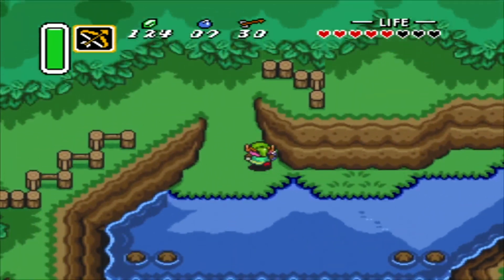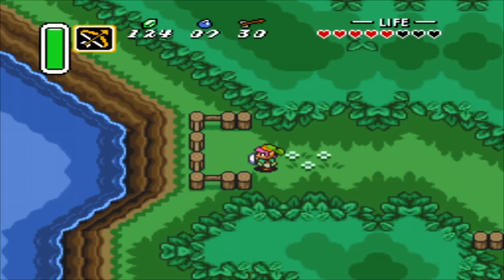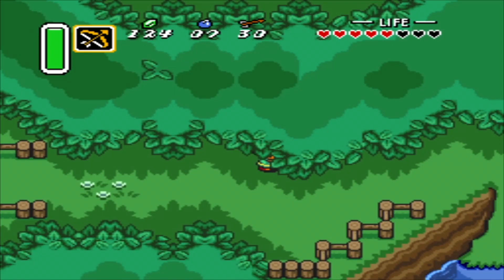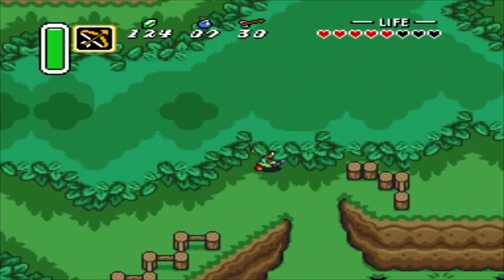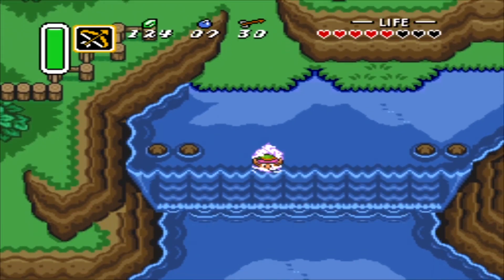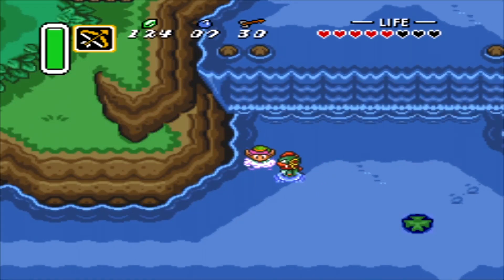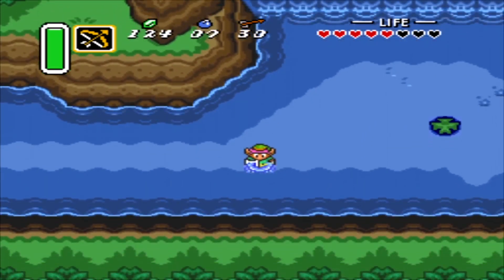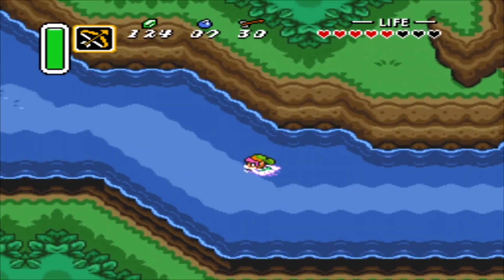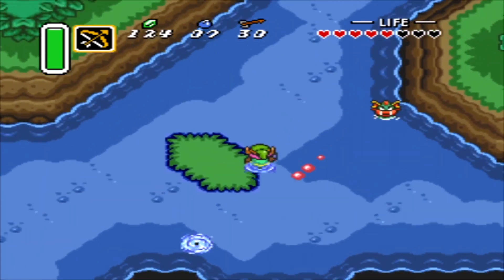Seriously, since when did the Zoras decide to become hostile? We obtained the ninth heart piece — 9 out of 24. Gotta keep going. Zoras, what the heck?